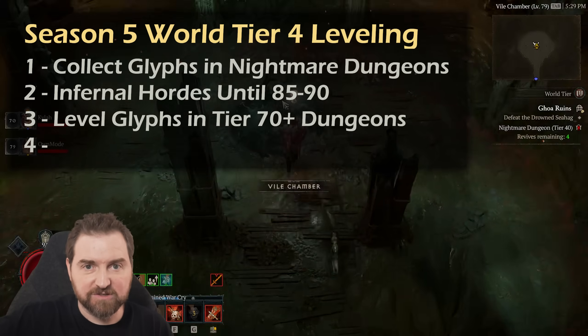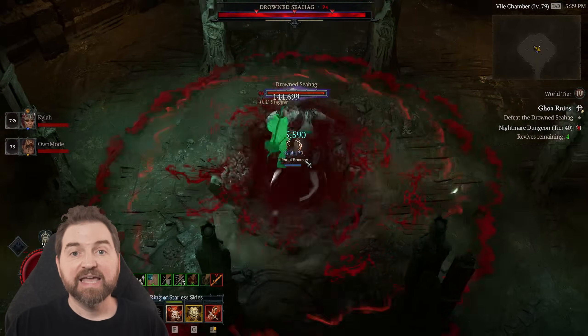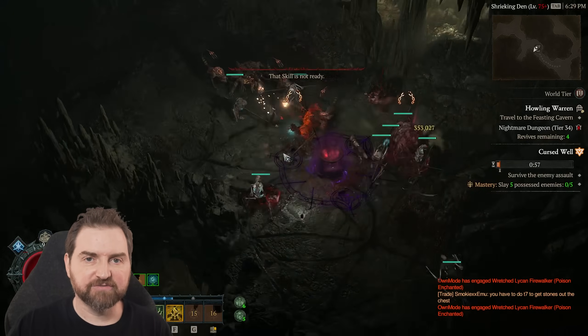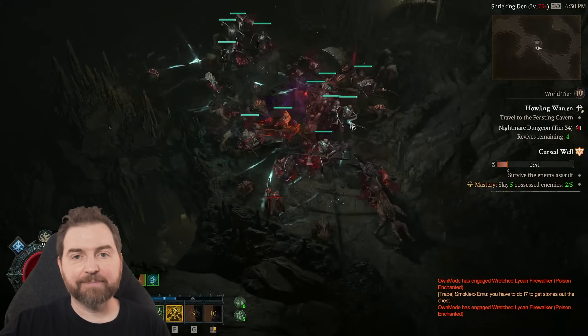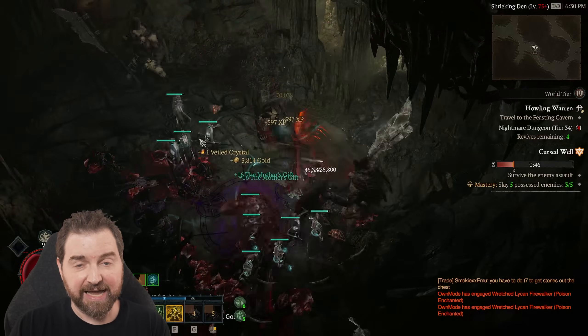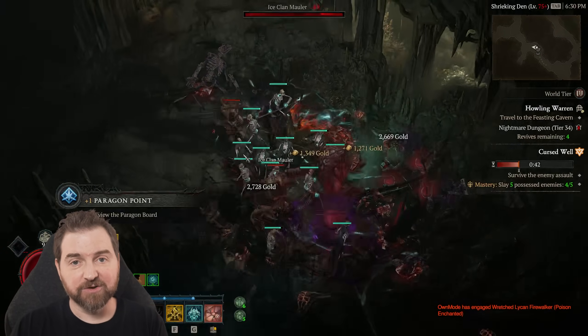Clear the objectives and just keep moving — I don't have to clear all the mobs, I don't have to take down every little side path. If you are still leveling, the one recommendation is that any of the cursed events are just so valuable in how much experience you get — they are worth stopping and trying for. Grab the shrines, grab the chests, grab the weird pots of healing. If they're cursed, it's very much worth your time to clear the wave after wave and get a ton of experience.